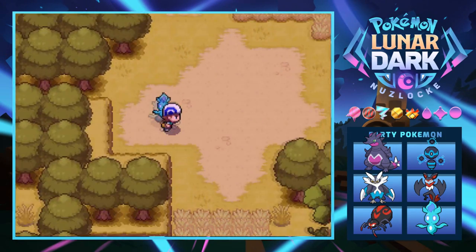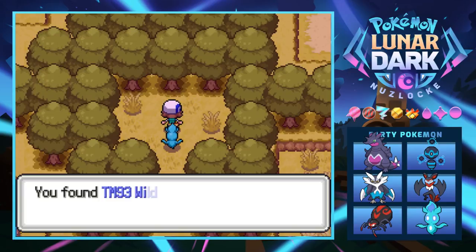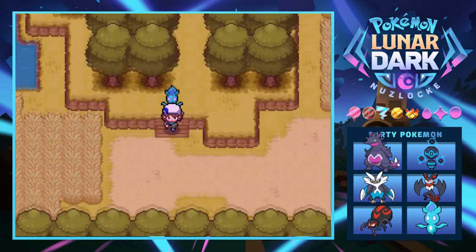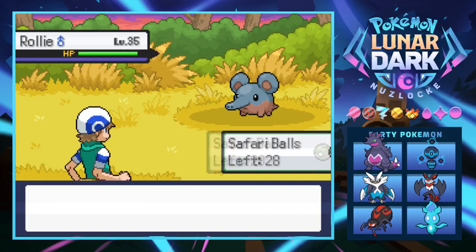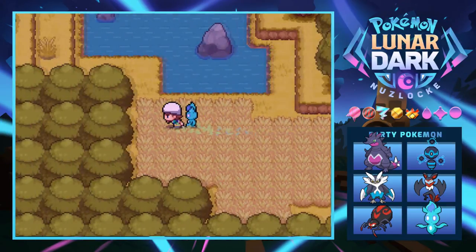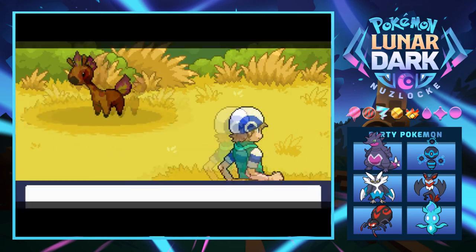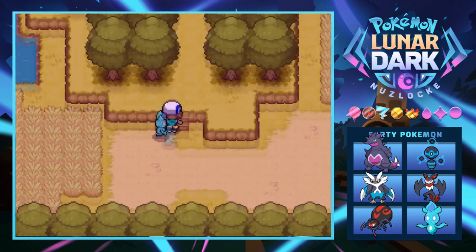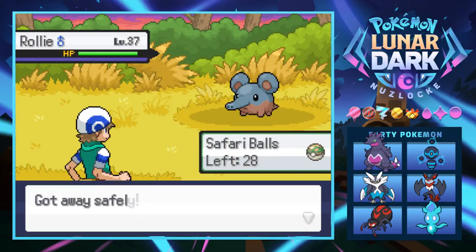There doesn't seem to be too much more to explore down here. We find TM93 for Wild Charge - that would be great for our electric cheetah boy, but it's not ours since I accidentally caught it. There's a Roly - does it evolve? I want to protect it with my life. That seems to be all there is here, but it's a pretty large Safari Zone. Cool Pokémon that fit a relative theme.